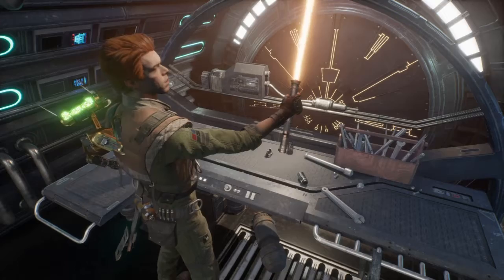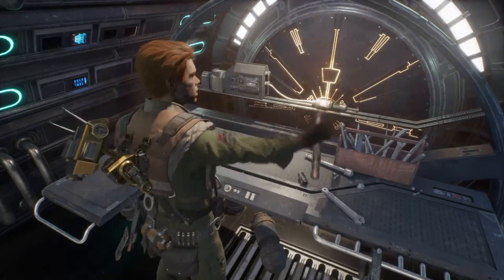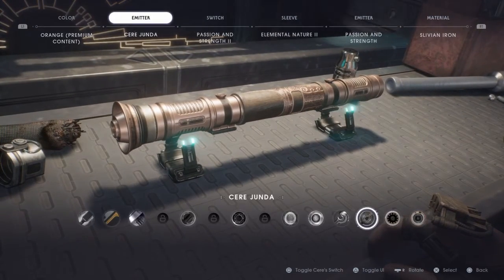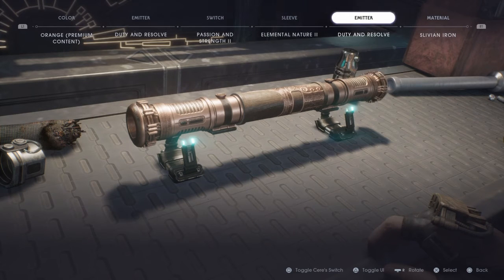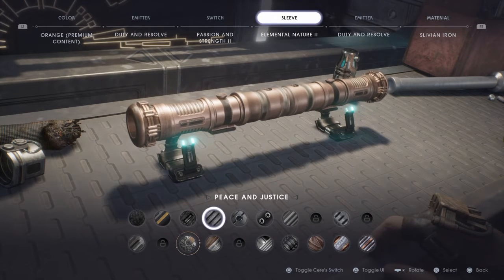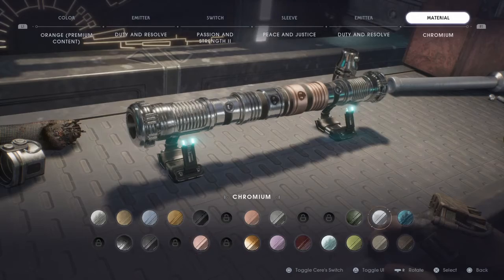Next is Darth Maul's. And Maul is a really good one — it's amazing in my opinion. Huge fan of Maul. You're gonna want to keep it as Orange. For both sides, you're gonna want Duty and Resolve. Passion and Strength too for the Switch. And Peace and Justice for the Sleeve. The Material should be Chromium.